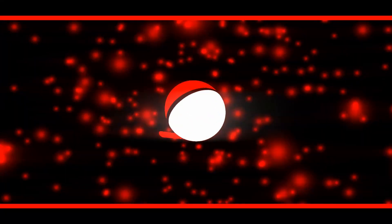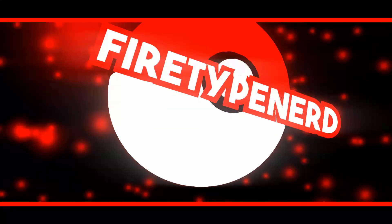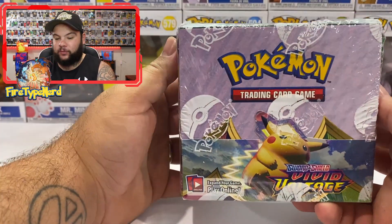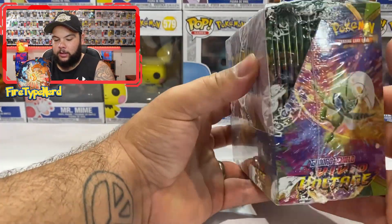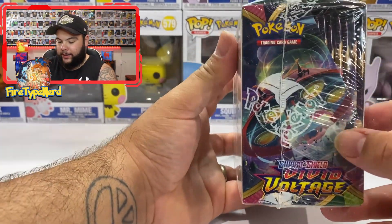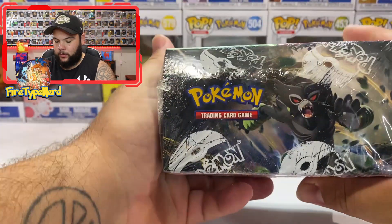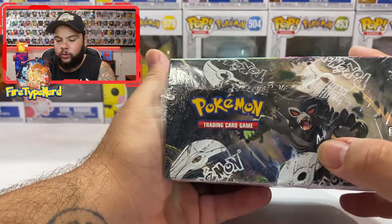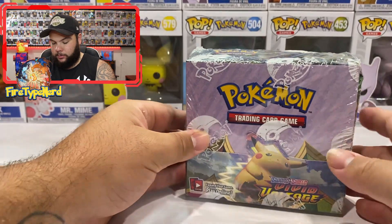Let's jump straight into this booster box because I can't wait to see what we get. We have a booster box of Vivid Voltage. Here's the front — we have a Pikachu on the front, Celebi on the side, there's the back if you want to pause and have a read. We have an Orbeetle on the other side, and on the top I'm pretty sure it's mythical Pokémon Zarude. I haven't played much of Sword and Shield DLC Crown Tundra so I don't really know too much about him.